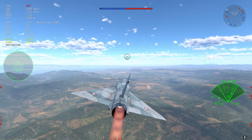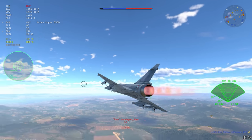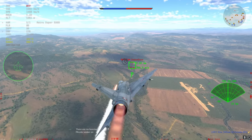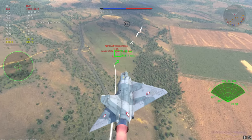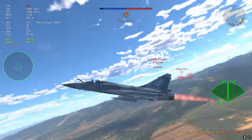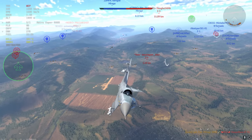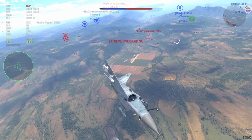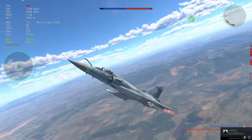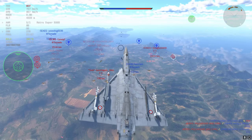I want to show you this particular match because it's a full down-tier against F-5Cs, and I really don't think it's fair because the Mirage is just too powerful. There's one at four kilometers but I'll send a Super 530D to the one at about five kilometers. Three kilometers is a really good engagement range, and if they're not flying very low to the ground, they're very easy to kill. Notice the speed I was traveling: 1,470 km/h — quite a significant upgrade over last patch where the Mirage couldn't really travel at such speeds, giving it unprecedented capabilities.